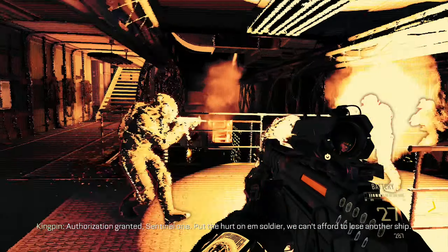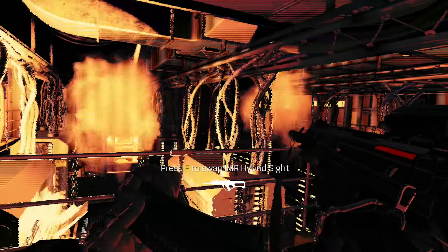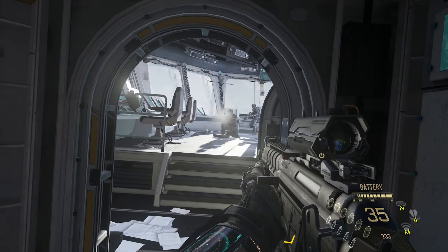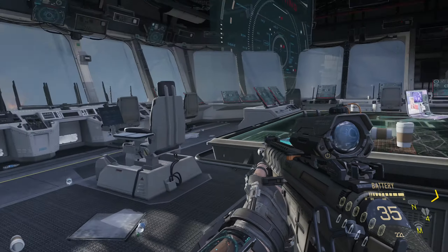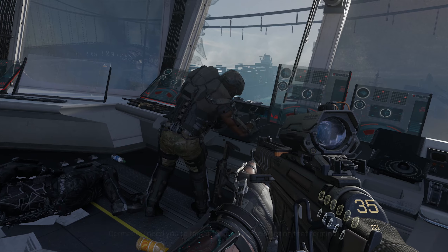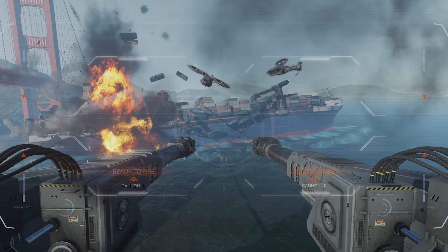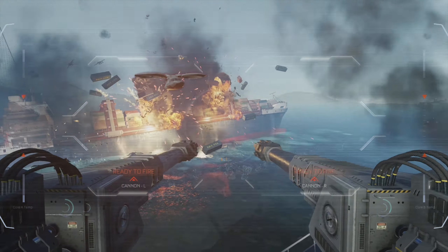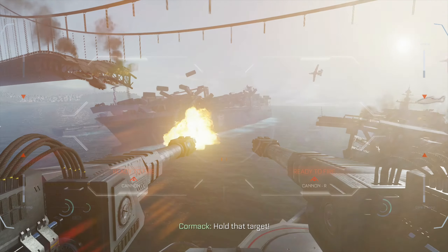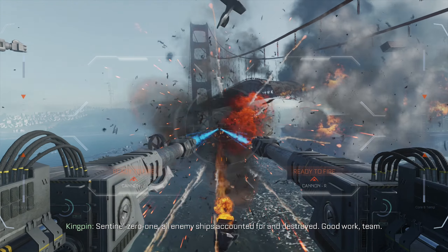Security code Alpha Zulu Tango 997! Authorization granted, Sentinel-1. Linking in! I need you to target for me, Mitchell! Get on that terminal! Target that cargo ship! Hold steady on the cargo ship, Mitchell! Cargo ship is down! Switch to the second ship! Hold that cargo! Down! Sentinel-01, all enemy ships accounted for and destroyed!